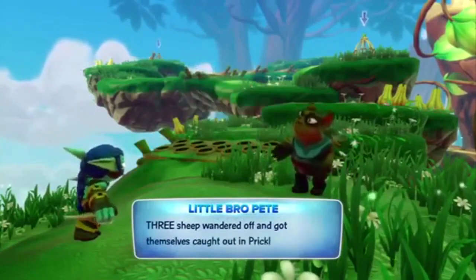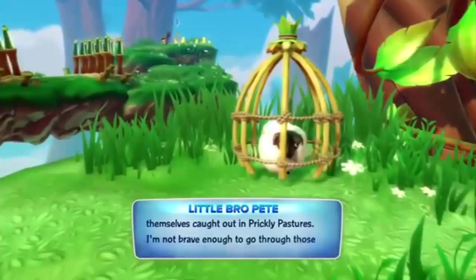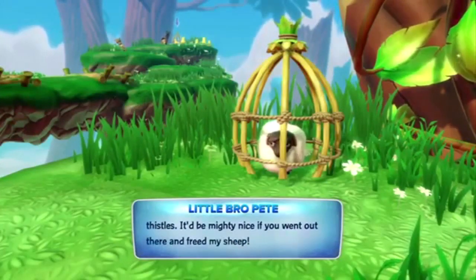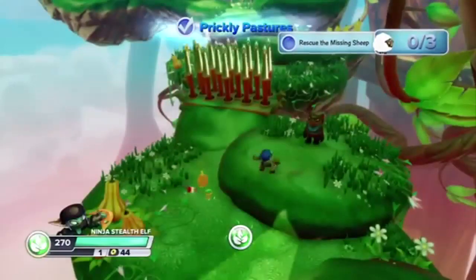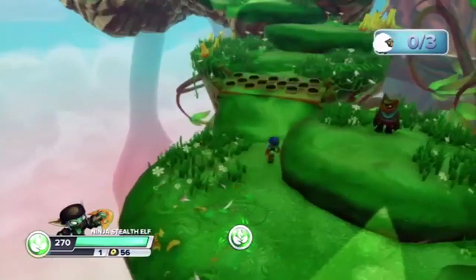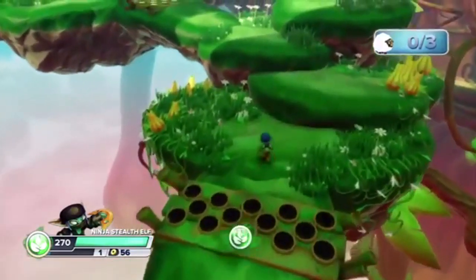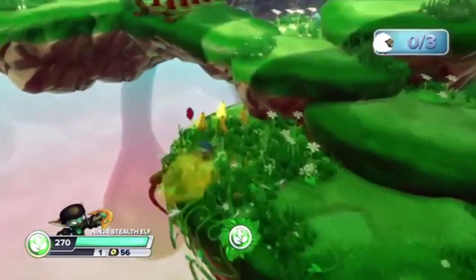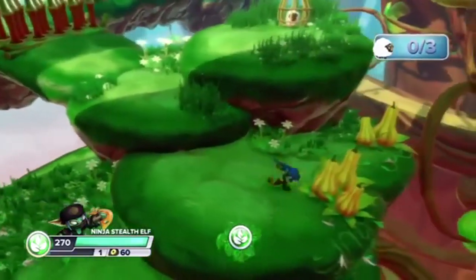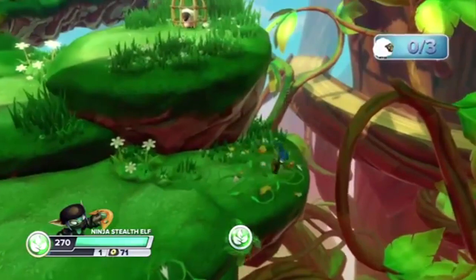A farmer NPC says his three sheep wandered off and got caught in prickly pastures — he's not brave enough to go through. That's adorable and sad. His name is Little Bro Pete — as in Little Bo Peep! That is so good, I love that. It made me laugh so much; I wasn't expecting that at all.